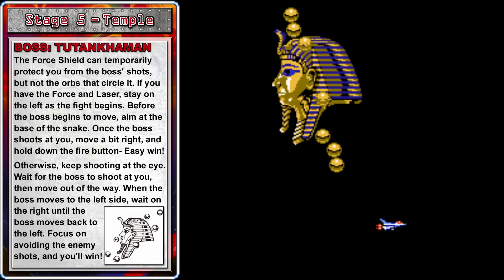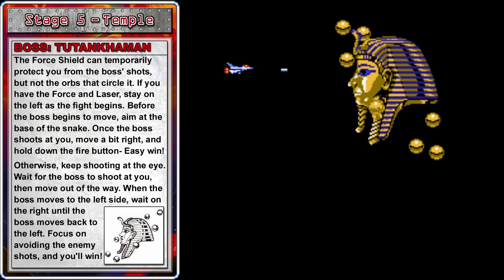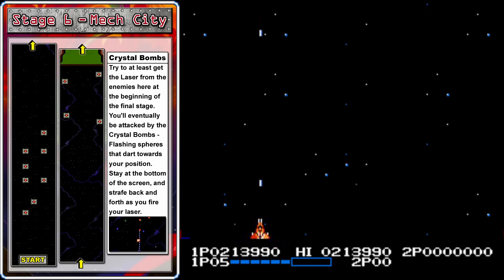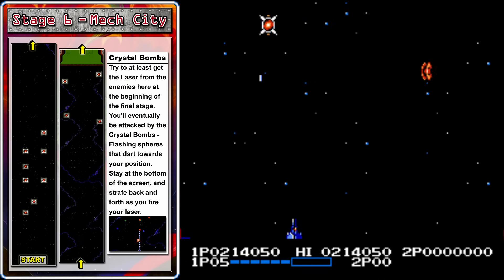Once it gets back over there, it'll bounce up and down on the right side again for a while and you'll be able to resume your normal attack pattern. When it heads back over to the left side, do the same thing but start at the bottom this time. This time you'll need to go under the boss as it heads back to the right, and we should hopefully be able to finish it. We're on to the final stage.